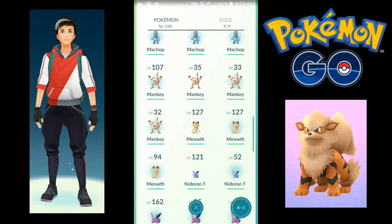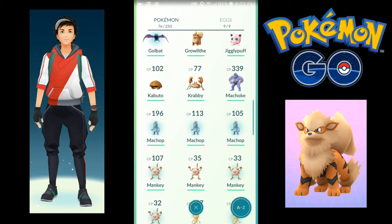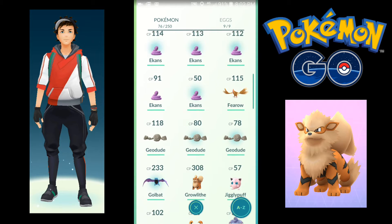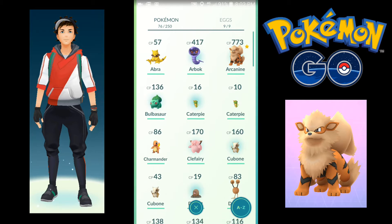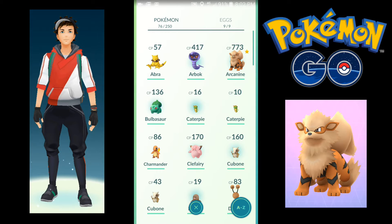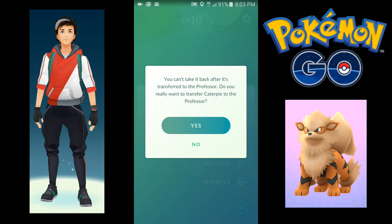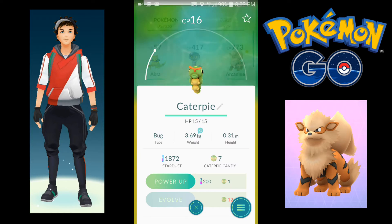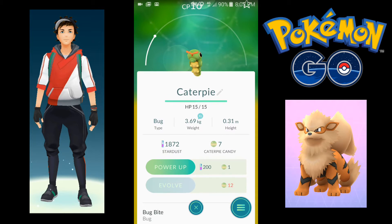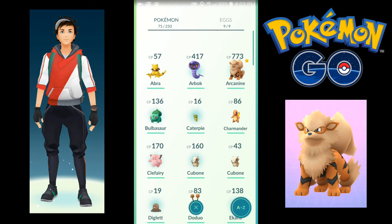We got a Meowth, Mankey. We got one Diglett. We got two Caterpies — I'm going to send one to the professor. You don't need a lot of Caterpies to evolve. Caterpie candy — you need 12, and I have 7. Pretty cheap to evolve this guy.